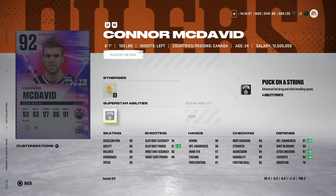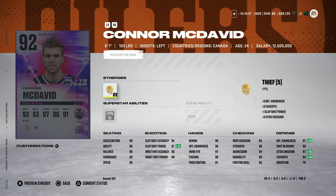We've got the 92 Connor McDavid Play of the Year card, which comes with Thief and Puck on a String for that unbelievable goal he scored recently. McDavid is literally not containable — they can't hold back his overalls. If you packed this card, you could literally not have another Connor McDavid for the rest of the year and you'd be fine: 96 speed, 96 acceleration and agility, 96 wrist shot accuracy, and with Thief activated he's got 99 defensive stats.